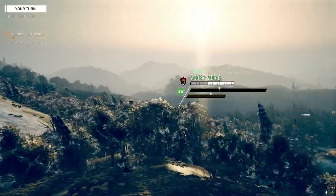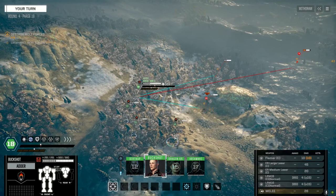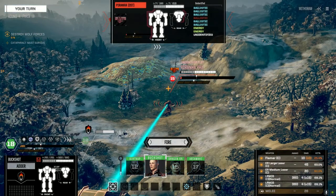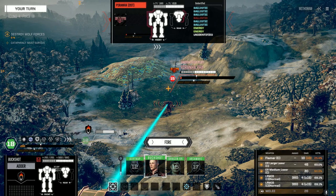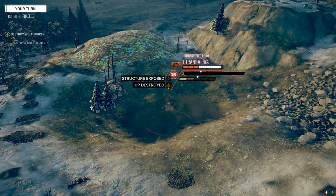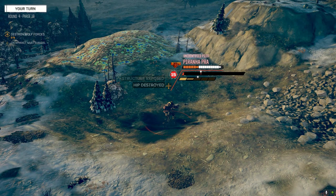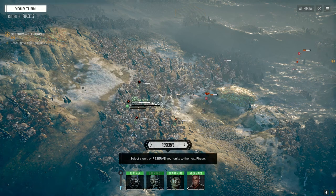They've changed it from anonymous blips to actually being able to see the mechs at distance - I think that's a good change because we want to see what we're fighting. Half the fun is actually being able to see what we're up against. What else do we got here? Locust 2C - I have no idea what it's got on it. This guy's already going. We've got really good chances to hit. We're on a cool planet but the heat's pretty high. Let's get the AC10 on the flank of this Piranha, and use the Large Pulse to take the other Piranha's legs.